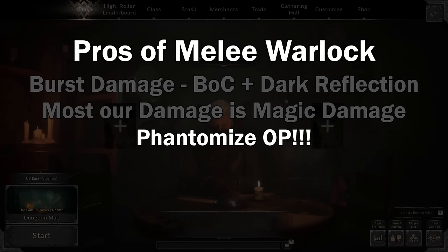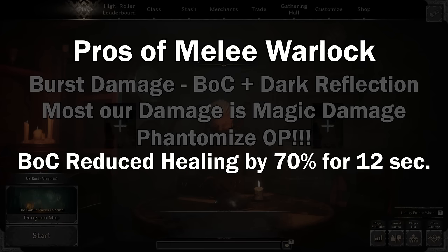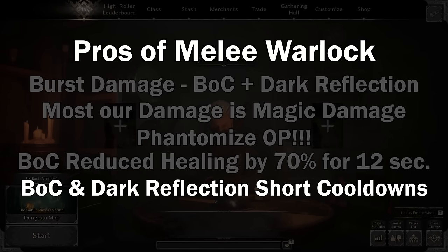Phantomize has to be one of the best skills in this game and it is so good in many situations, which we'll get into later. Blow of Corruption reduces healing by 70%, another reason it counters fighters and clerics. This gives us an opportunity to reset the fight, heal, and since they're reduced by 70%, we out-heal them and then wait for our cooldowns. Plus Blow of Corruption and Dark Reflection have a short cooldown, so if we reset the fight, we can go back in with those cooldowns up again.